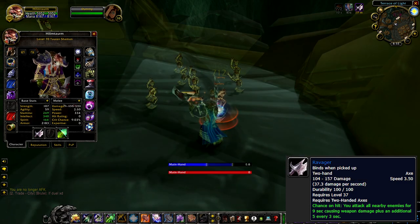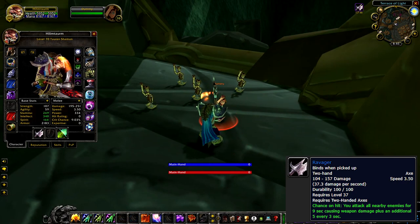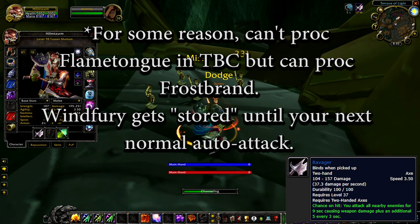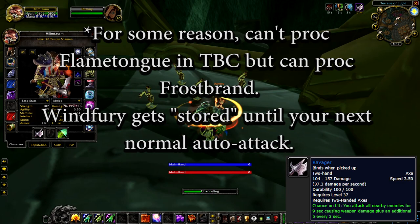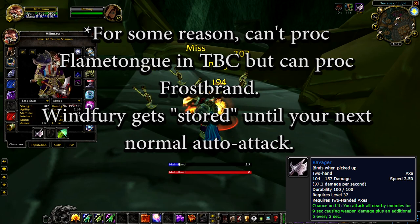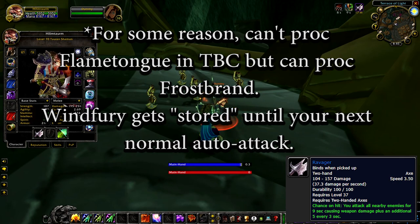In Classic Vanilla, these hits are also phantom strikes and can proc most temporary weapon imbues and enchants. But in Classic TBC, these hits are changed to be normal melee hits and can also proc equipped-based trinkets.